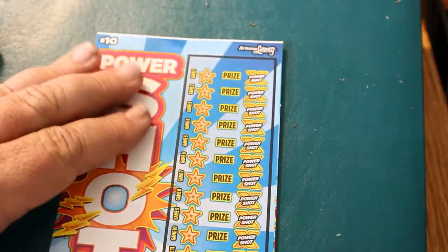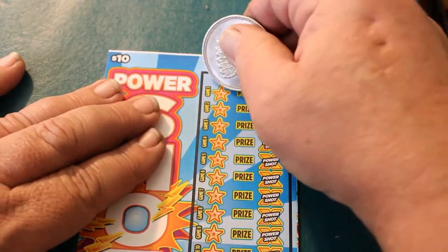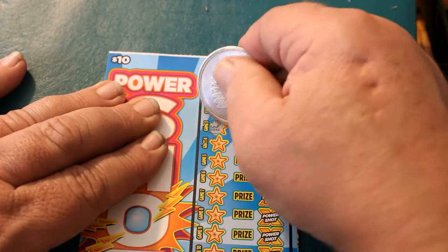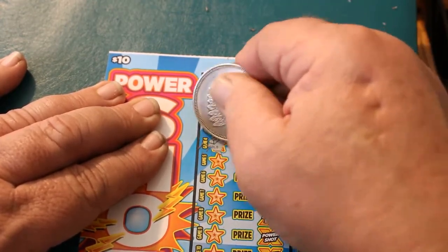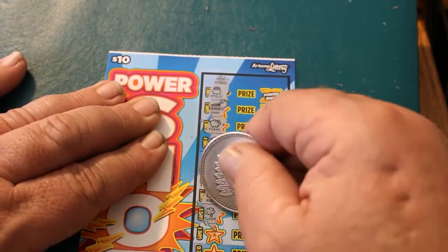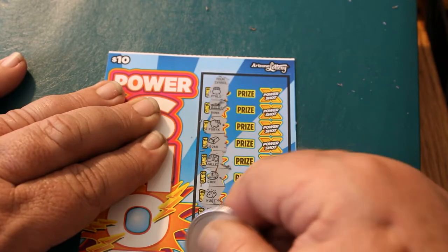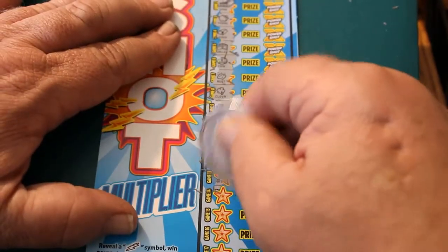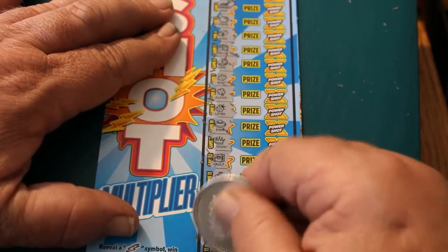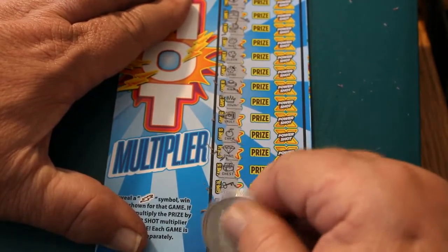Last ticket, ticket 42. Pot of gold, a bank, piggy bank, gold bar, wallet, coin, nugget, clover, ladybug, a ring, crown, a vault, cherry, diamond, chest, key, seven, pile of bills, horseshoe, and a wishbone. So nothing there.